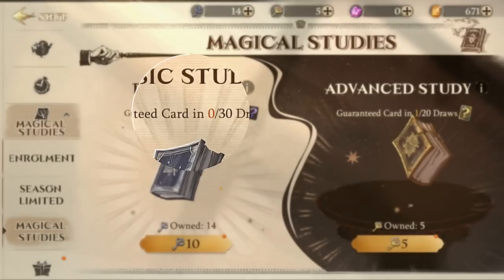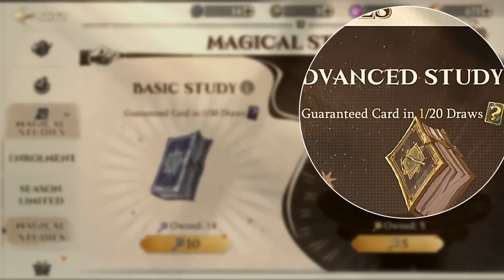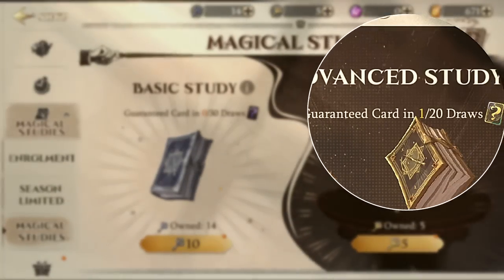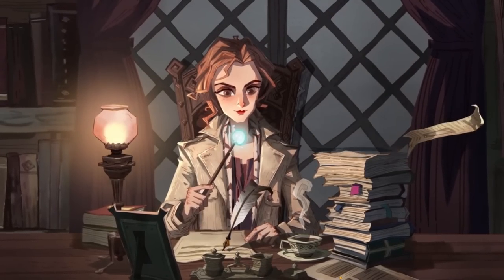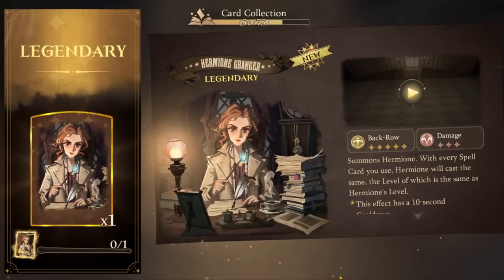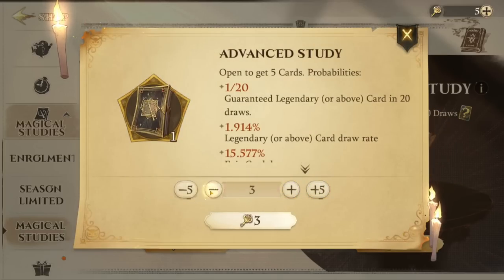You can see the little counter that keeps track of how many keys you've used. It works the same way for the Advanced Study on the right, which is where you can spend gold keys. With gold keys, you have a chance for mythic, dark, or legendary cards, and you're guaranteed at least one of those in every 20 draws. This guaranteed progress counter resets each time you get one of those cards — so once you get an epic card from silver keys, it resets back to zero and starts counting up again. You can also spend your keys one at a time or stack them to spend multiple keys at once.